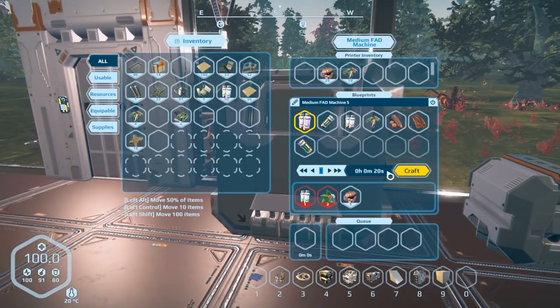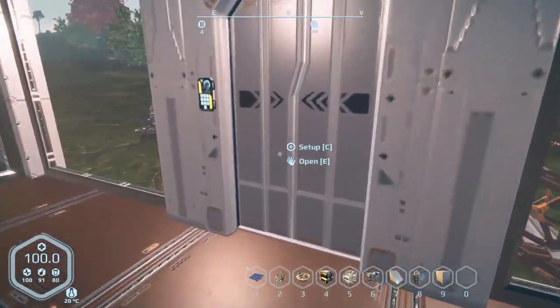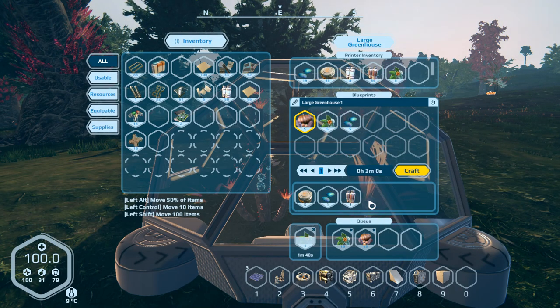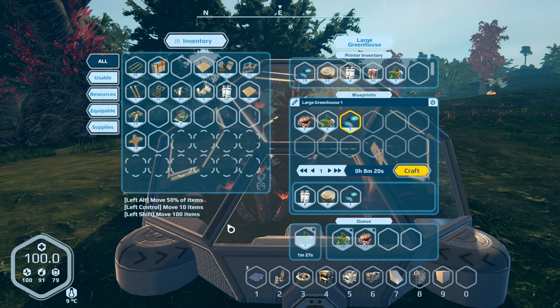Hey everybody, it's BC here and welcome to another episode of Planet Nomads. I've been extremely busy — I've been trying to get stuff crafted and ready to go. I got our first batch of plates and frames all ready, and I got the greenhouse up and running. You need clean water for seeds, and dirty water for herbs and fruit — three minutes and eight minutes to grow respectively. 101 nutrition capsules is just like second best to the superfood.